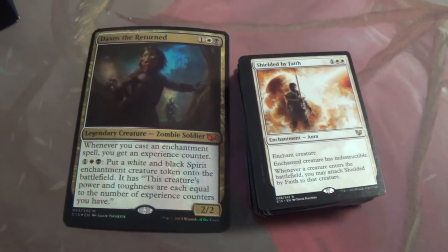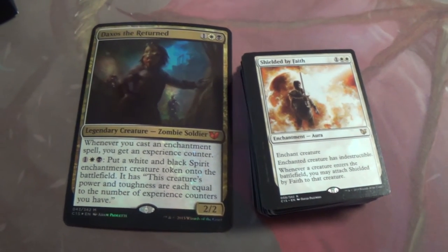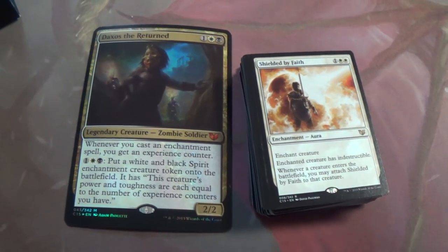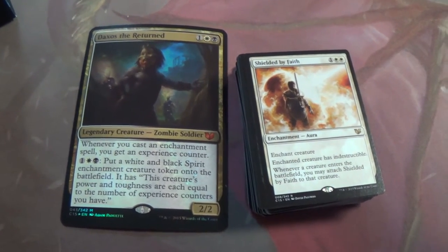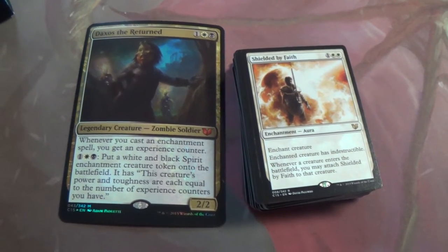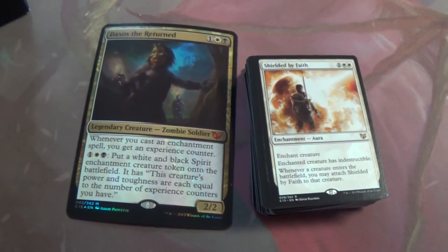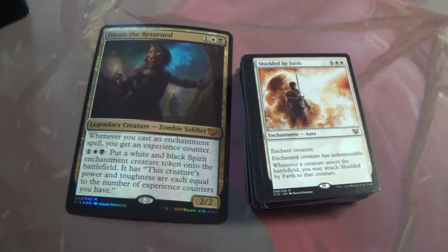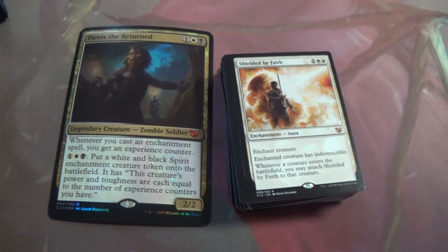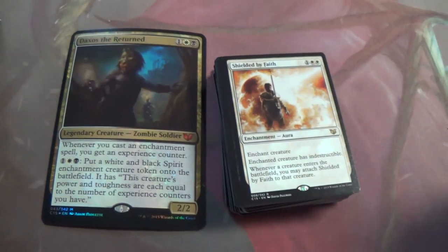Shielded by Faith — this reminds me of the Lightning Greaves or Swiftfoot Boots package, except it's an enchantment so it works off Daxos. Protect your commander, and when a creature enters you may attach it to it. So you don't have to move it around. Like Lightning Greaves at zero equip cost, this feels like a zero-mana equip because all you have to do is play your commander and switch it right over.